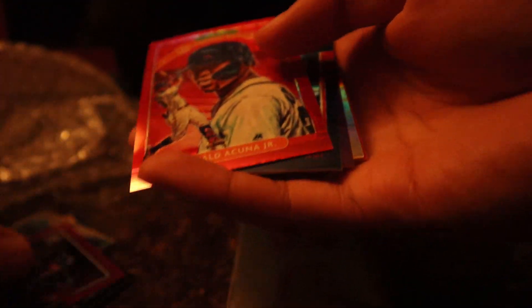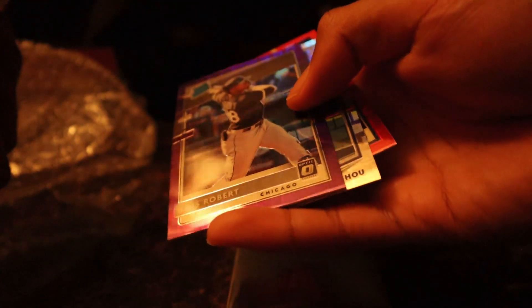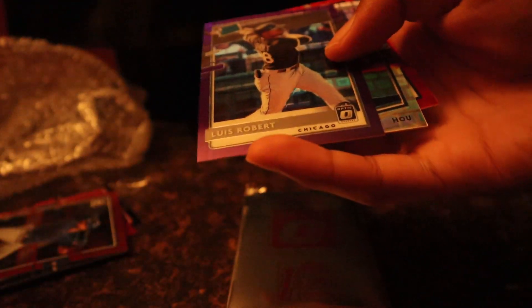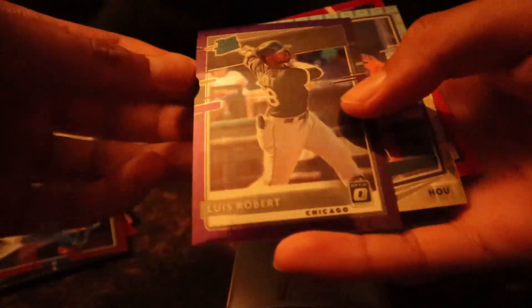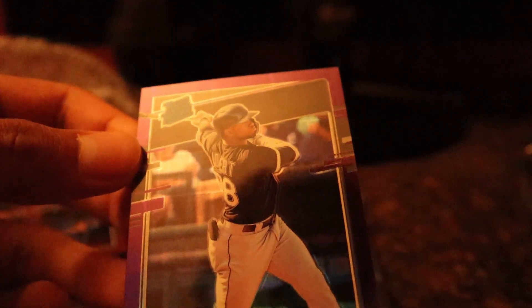We have Ronald Acuna Jr. So these are my two. I'm not too sure what those are called. Ketel Marte, Luis Robert. We got a Luis Robert Purple Parallel right here — I believe that's what they're called. Like I said, I just got back into the hobby. Luis Robert — good pull right there.